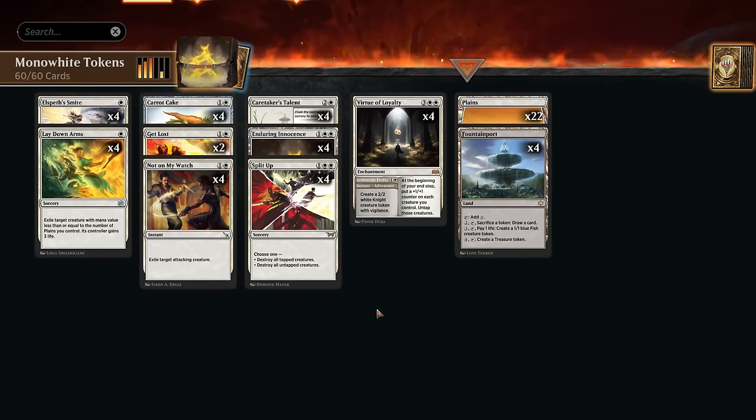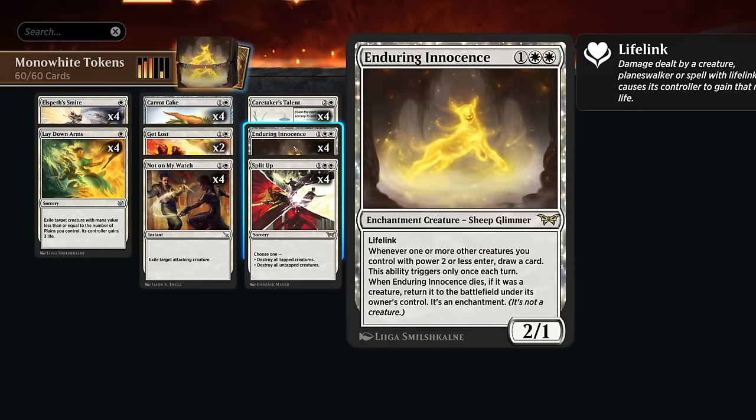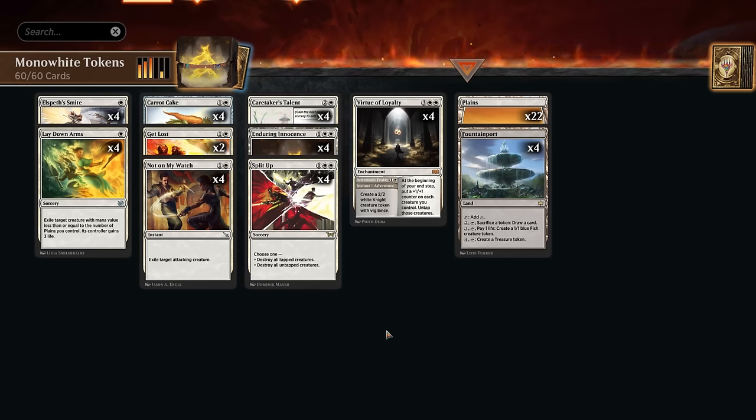Hello and welcome to another Standard video. Today we're taking a look at a mono-white tokens deck that's happy playing long, grindy games with all of its card advantage. We all know about Caretaker's Talent from Bloomburrow — great for drawing extra cards and eventually giving tokens +2/+2. Now we also get to play with Enduring Innocence, a 2/1 enchantment creature with Glimmer and lifelink. Like other enduring creatures, it comes back as an enchantment if destroyed, and either way, whenever a creature with power two or less enters, we draw a card once each turn. So we now have eight card draw engines.